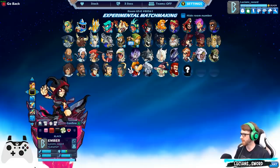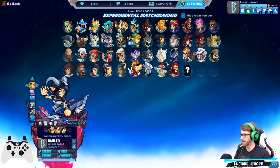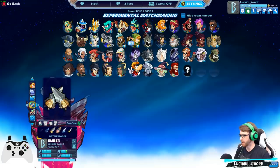Let's go ahead and use my favorite Ember skin, the Fangwild Fawn Ember. I'm going to upgrade her Katars — I really like the bear Katars with this skin. I think it goes really well with her theme.